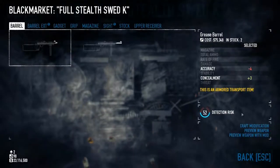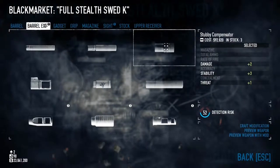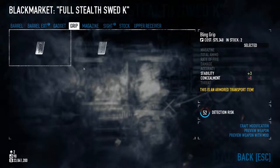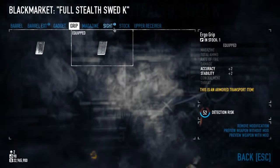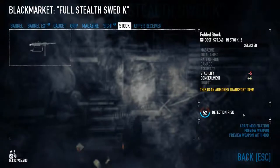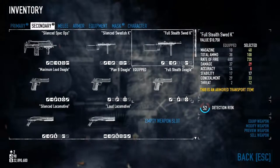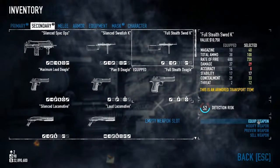You'll notice there are lots of concealment mods for the Swedish K to upgrade its concealment value. Here's the first one: the grease barrel — putting that on gives plus 3. Then we'll put on a compact blazer module — I might actually use this for Shadow Raid or something like that depending on if I can get the values high enough. We'll put on the ergo grip, skip the magazine, put on a sight, and put on the folding stock. Once you put on all the mods that update the concealment value, you can get a concealment value of 33 on this weapon.